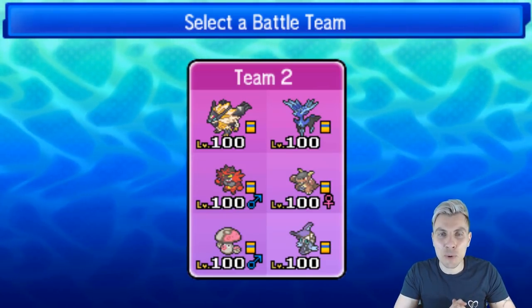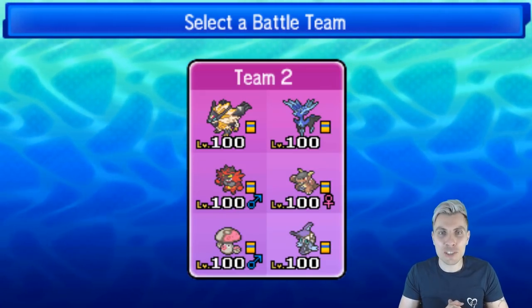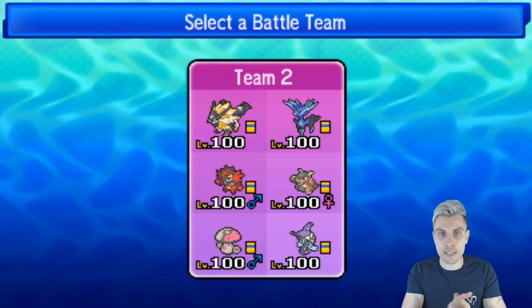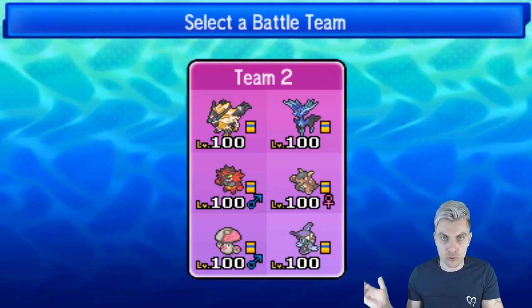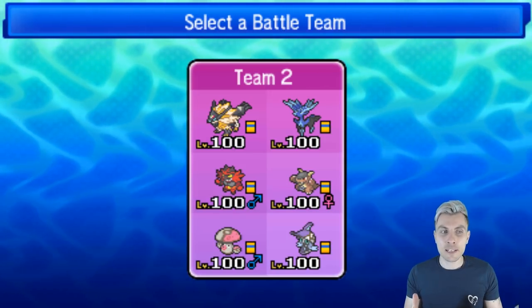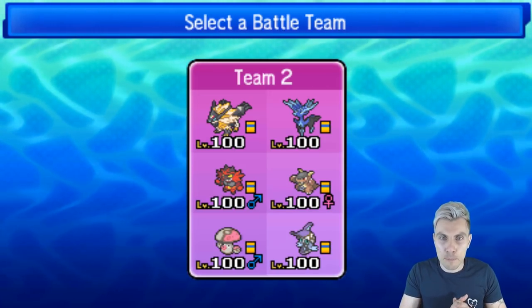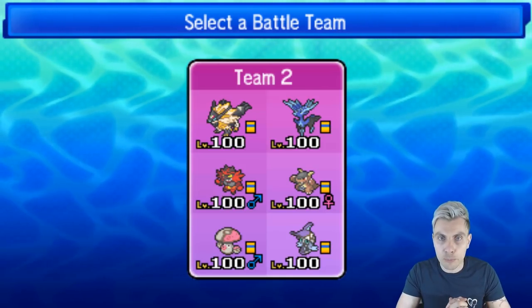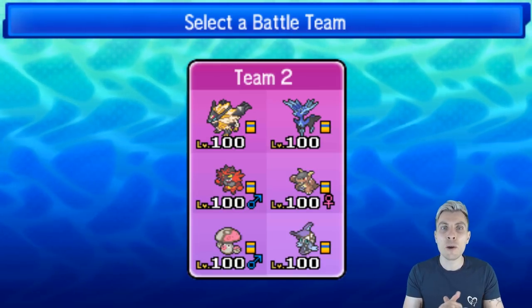Hi everyone, and welcome back to another episode of our Pokemon VGC 2019 Battle Series. We are going to continue today with this team on your screen: Dusk Mane Necrozma, Xerneas, Incineroar, Mega Kangaskhan, Amoonguss, and Tapu Fini. That Dusk Mane Necrozma will Ultra Burst into Ultra Necrozma within this team.